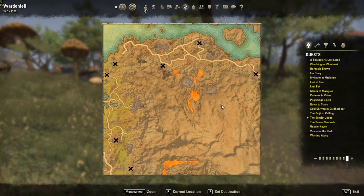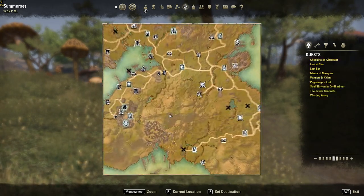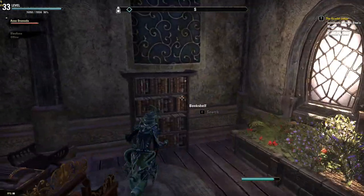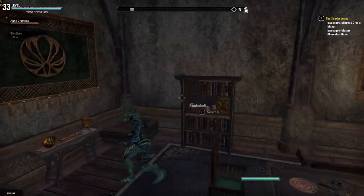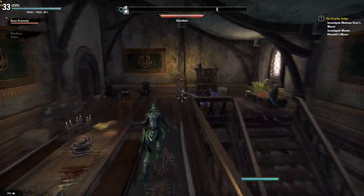Undiscovered shows you what places are out there that you didn't visit before. Very handy if you want to find some rifts or dolmens. Speed Farmer causes books that you read from bookshelves not to show up, allowing you to quickly go through all the bookshelves without having to click away all the lore text.